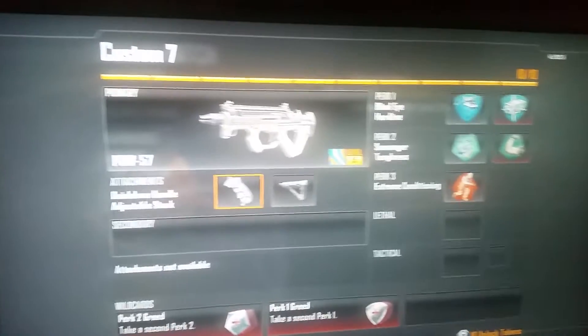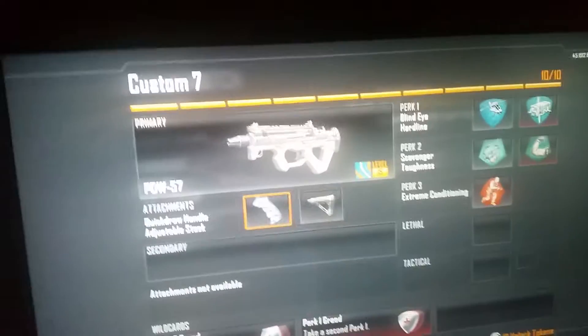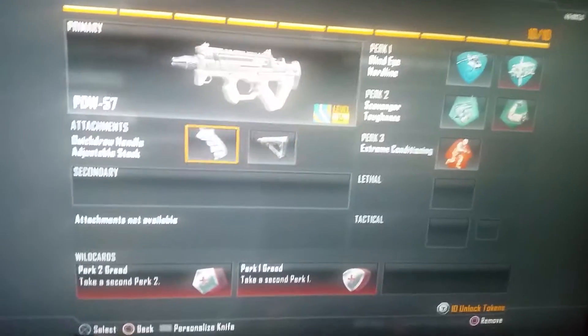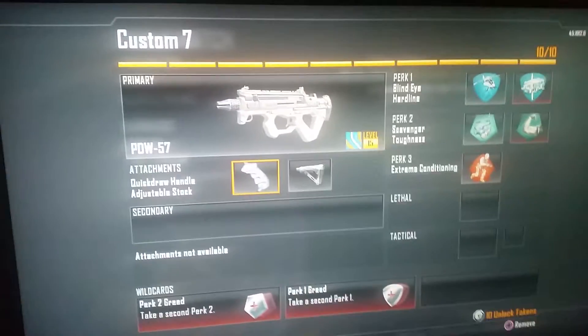What's up, boys — boys with your boy, so it's up today and today I bring you a PDW class setup. It's actually very helpful if you're trying to go after those 30-plus kill gameplays. I actually got one with the PDW on both hardcore and core. I use quick draw and adjustable stock.